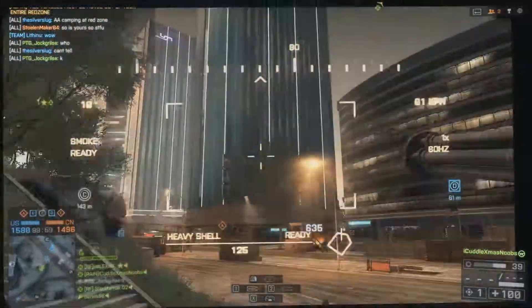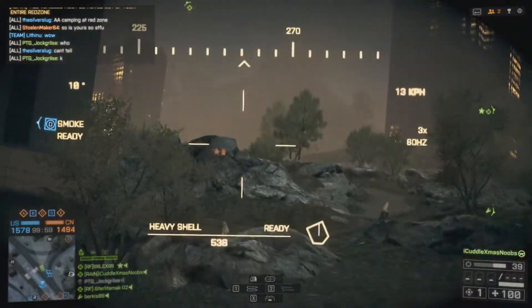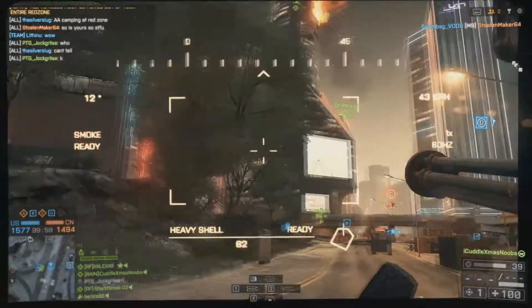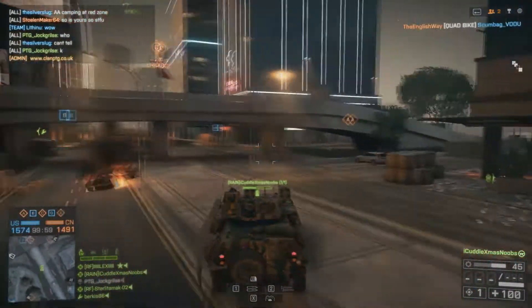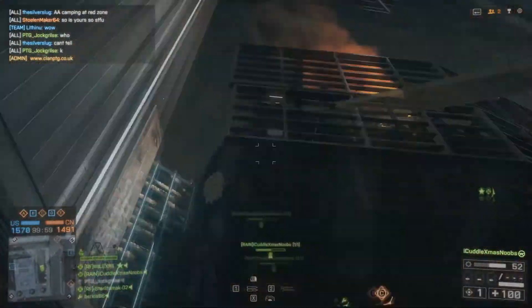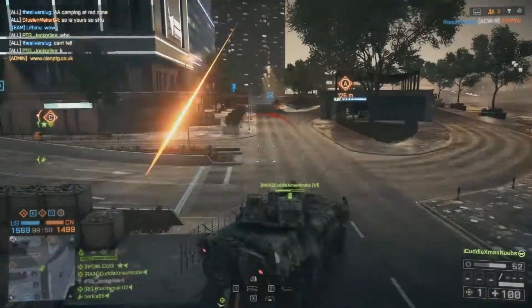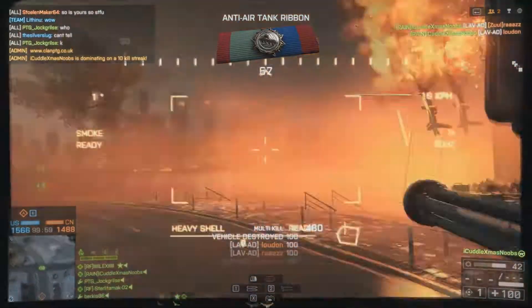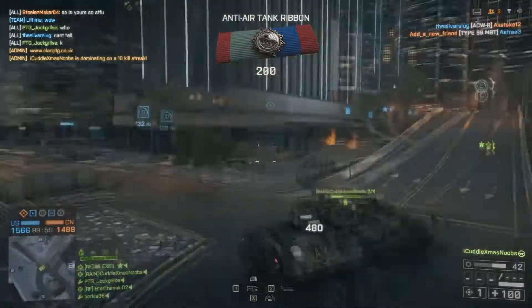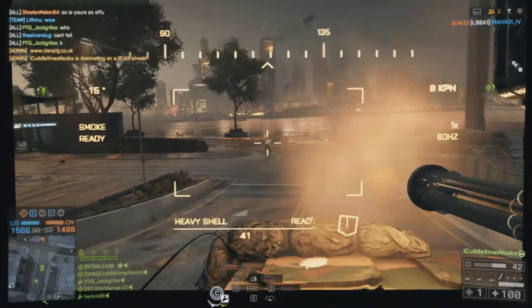It's a very simple game mode — you just need to capture one point on the boat, for example the control tower where the captain sits, and keep someone in there at all times to bring it back to your base. Others have to defend it because anyone can get in and recapture it for their team. It would be very infantry-orientated but still support vehicles, which addresses the big problem in Battlefield 4 of people missing out on infantry gameplay. Inside the ship there's no room for vehicles, but getting to the ship there would be.